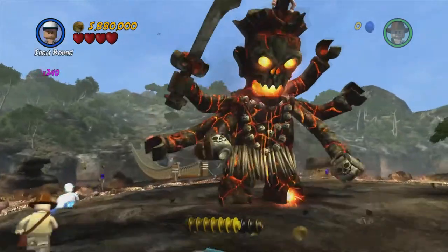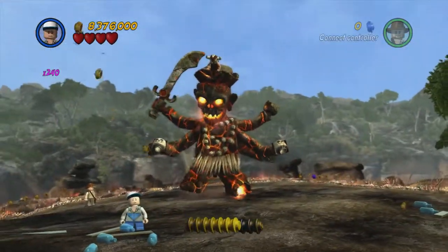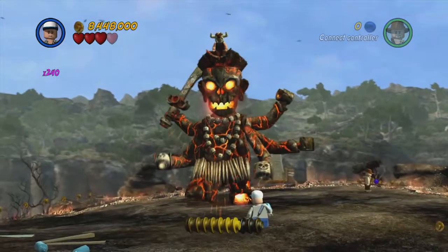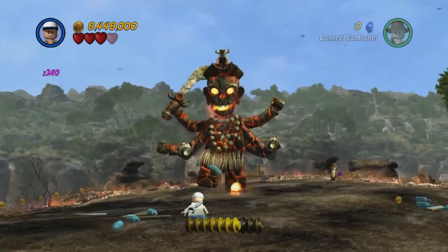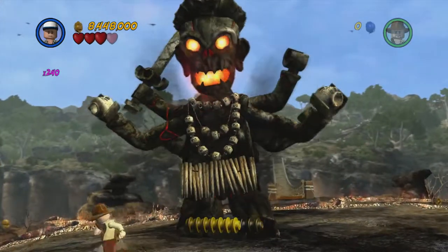Once you do that, we're going to switch to Short Round, who's all the way over there for some unknown reason, and pick up one of these water bottles. Wait for Kali to attack, and then throw the water bottle at the flaming foot right down there. He's going to attack again — pick up the water bottle, throw it at the foot like that, and then once he's stunned we're going to run over as Short Round and crawl through her body.